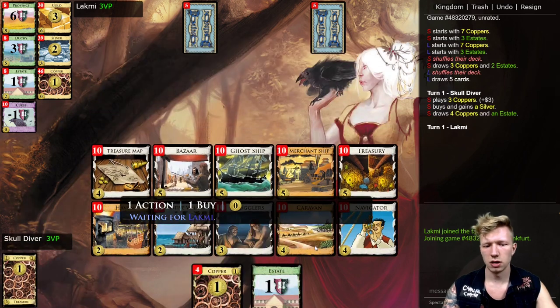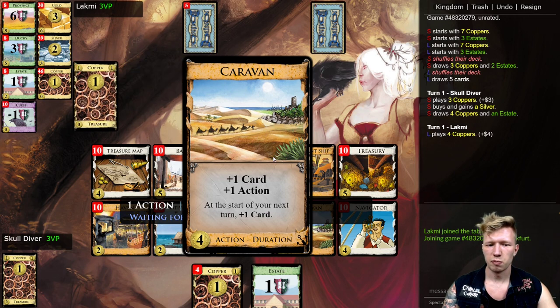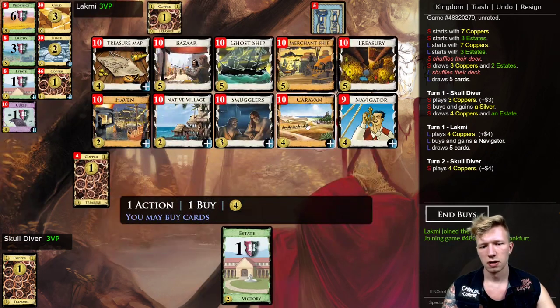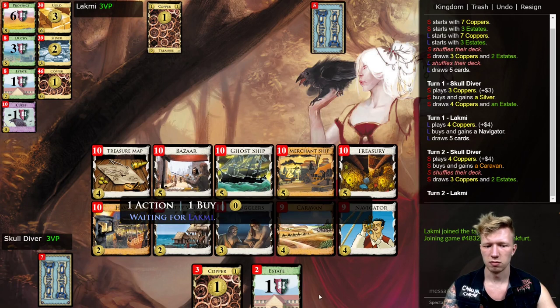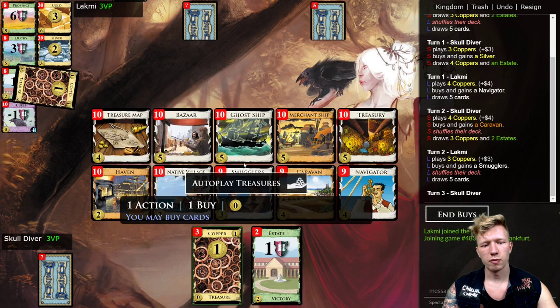We're going to try and get some Caravans. Caravans are always nice to have — sometimes there's something stronger you really want, but Caravans are good. If you have some of them, they're pretty much helpful to every deck.